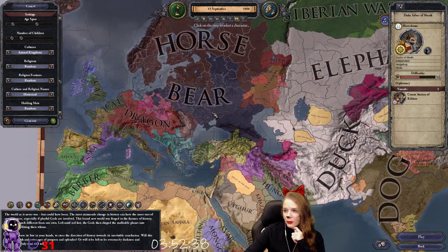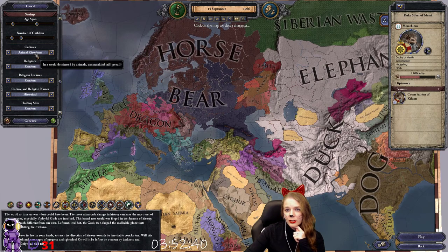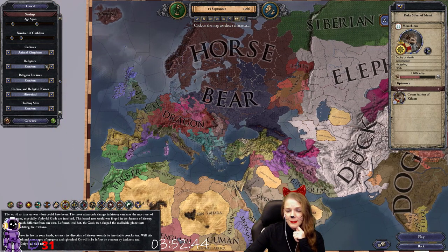That is this beautiful world and that is how you unlock it. You just select random world, click cultures over about ten times. It's not a mod, it's not a code you put in — you can play on Ironman, it's all good. That's how you do it, so thank you and hope this helped. Bye!